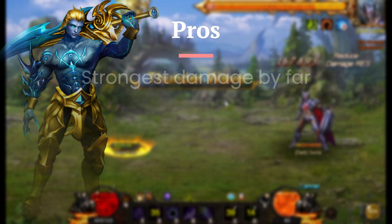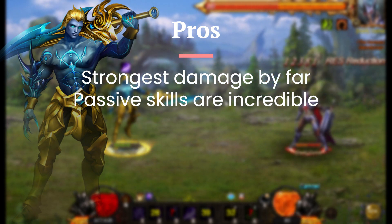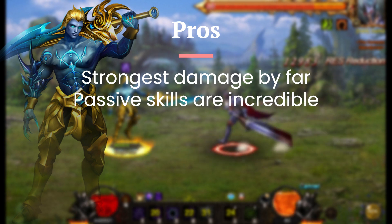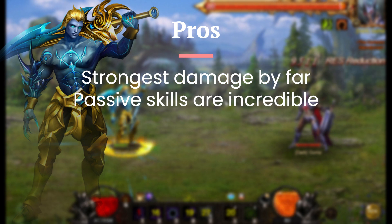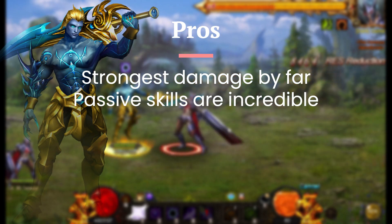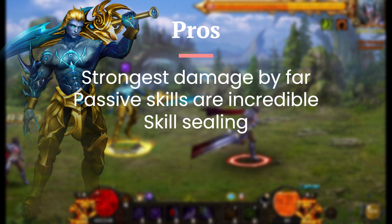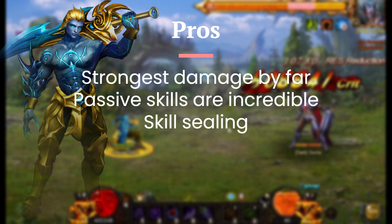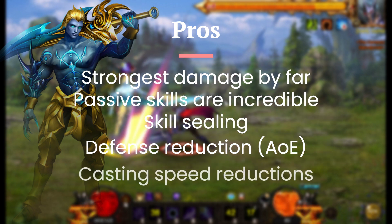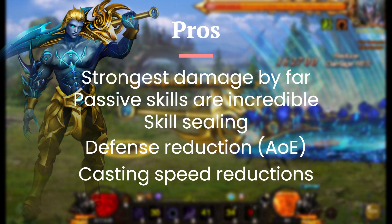Now let's get on to the pros. Its damage is the highest of all the sylphs, and its skills are extremely quick to cast — it's very noticeable how fast these skills come out. Its passives are perhaps the most overpowered thing I've ever read in this game, with the most powerful one being able to increase your attack every time you get hit, up to 50%. Its other skills, such as Jupiter's Wrath, prevent the opponent from using skills, deal high damage with a low cooldown, and prioritize players. It's got defense reduction for everybody and slows as well.